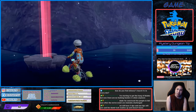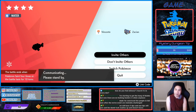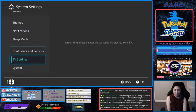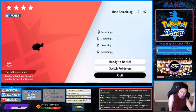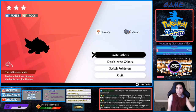Then we do a time skip trick. Press 'Invite Others', then press Home, go to System Settings, then System Date and Time. Turn this off if you have it on. Increase it by about one day. Press back and quit. It will reset the den, then farm Watts, and repeat until you find the Pokémon that you want.